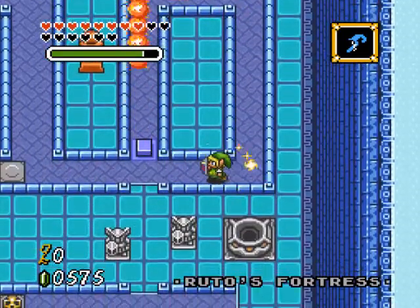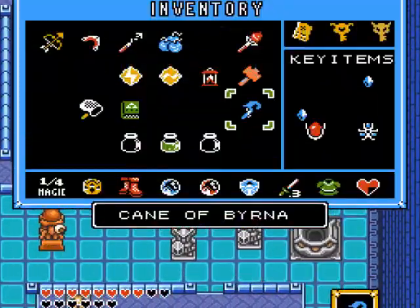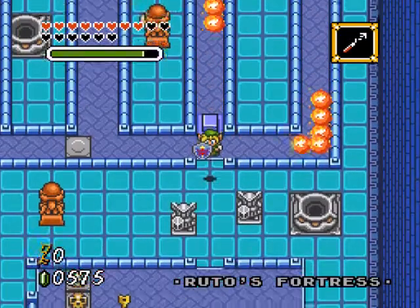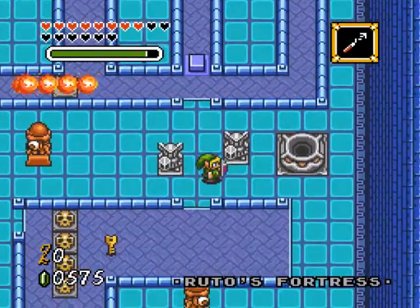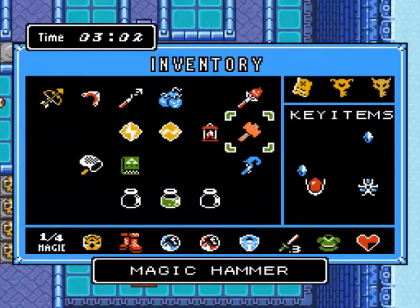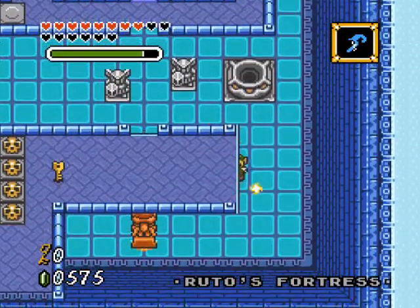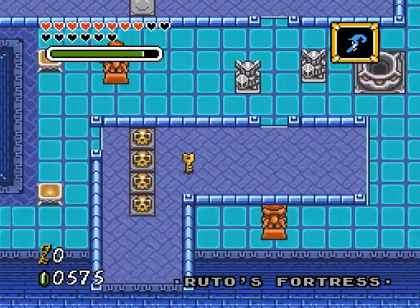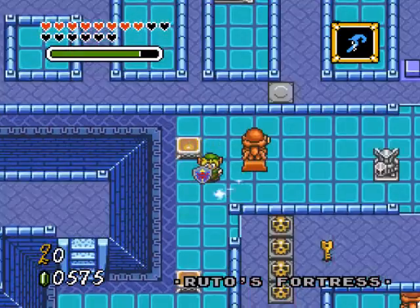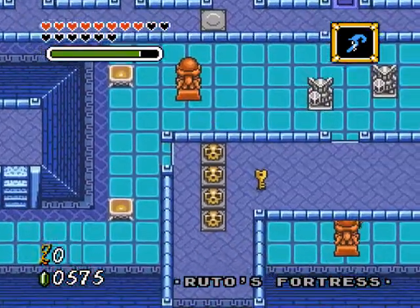I guess we'll jump off here, or maybe we can use the hookshot. Nope, there's nothing. Better put the cane of beer on now, keep myself nice and invincible. Too bad I keep — well, actually, I'm supposed to get it from over there.